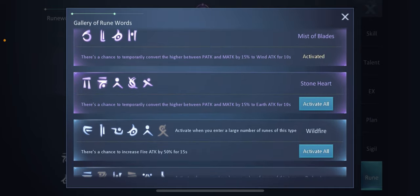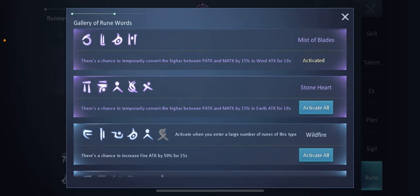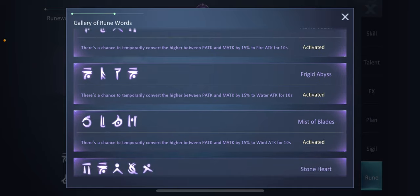If you get enough combinations for the purple runes, they will give you a higher percentage bonus on your elemental attack. For example, Wind Fire increases fire attack by 50 for 15 seconds, but Flame Youth has a chance to temporarily convert your physical attack by 15% to fire attack, which is a lot more than the 50 fire attack bonus. So purple runes are better than white runes.